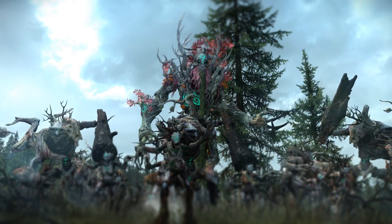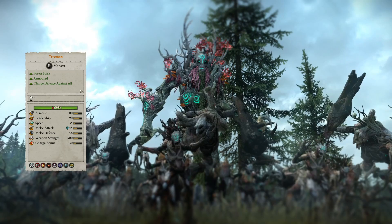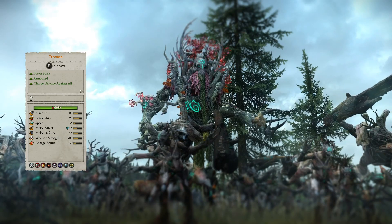When playing specifically as Avalorn, you can bring Dryads, Treekin, and Tree Man units. Statistically they're the same as before, so they add some physical resistance and magic damage options to the roster, and visually they look quite different, which is a nice touch.